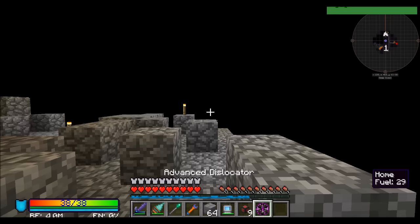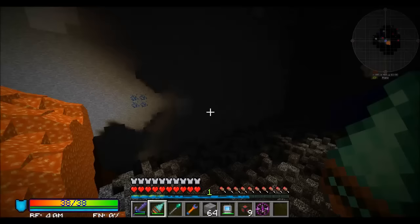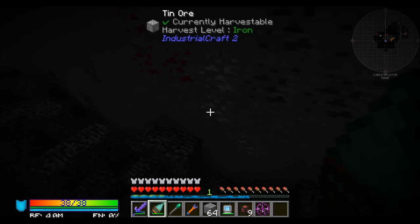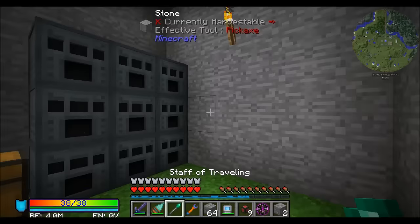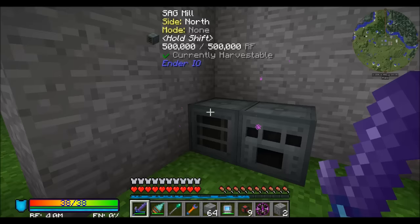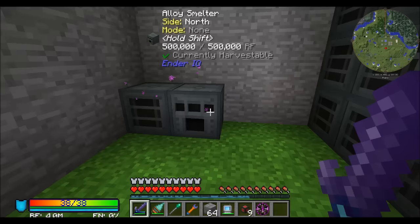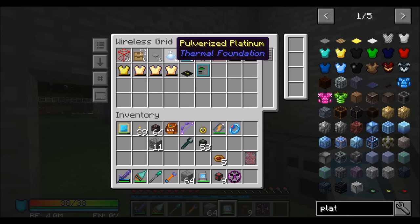Any nickel ore that enters the system will be pulverized here with the dark steel balls, with an increased chance of getting platinum. We now have pulverized platinum — that is cool. I had blacklisted eulorium dust, and if I add pulverized platinum and pulverized nickel to the blacklist, now they won't get pulled out so quickly and instead they'll be smelted and sent into the refined storage system.